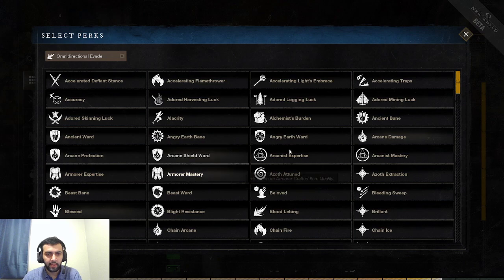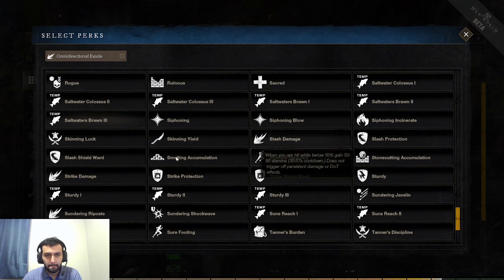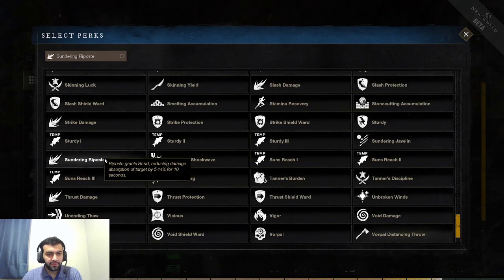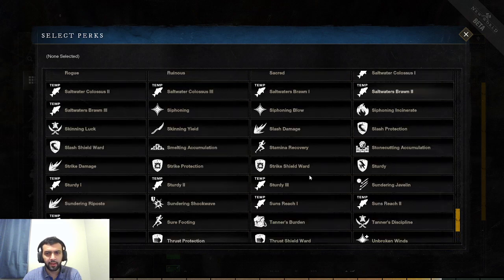The final rapier perk is Sundering Riposte. Riposte grants Rend, reducing the target's damage absorption by 14% for 10 seconds — a very long duration. You're able to hit multiple people with the stun. Reducing their damage afterwards is going to make you tankier, where rapier is already kind of a glass cannon weapon. So you definitely want this — it's going to make you take less damage, especially in dueling. Rapier is already kind of a dueling-based weapon. Those are all the perks that stood out to me for the rapier.